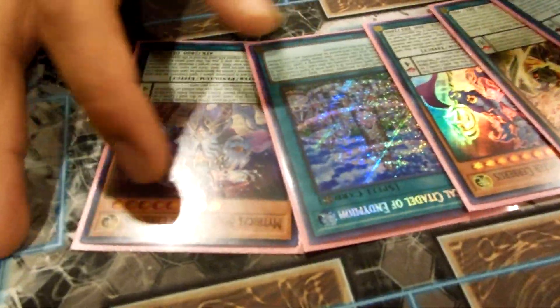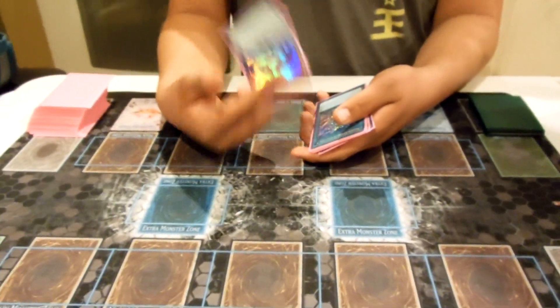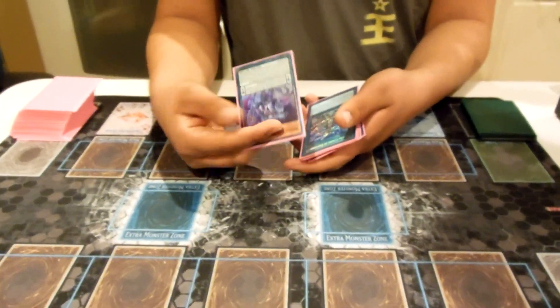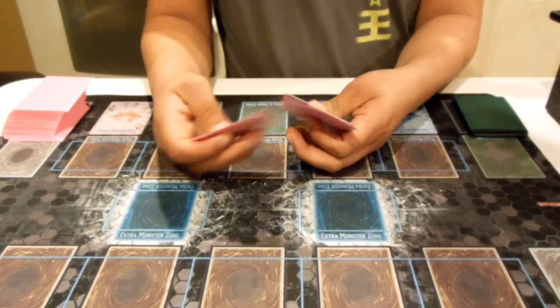The hand is two Master Cerberus, one Magister, a Garuda, and a Citadel of Endymion. There's two ways we can go about this: one where you don't normal summon and go for Crowley and Blue Boy to draw two, and another where you end with a Magister and Jackal on field for the potential bounce and negate.